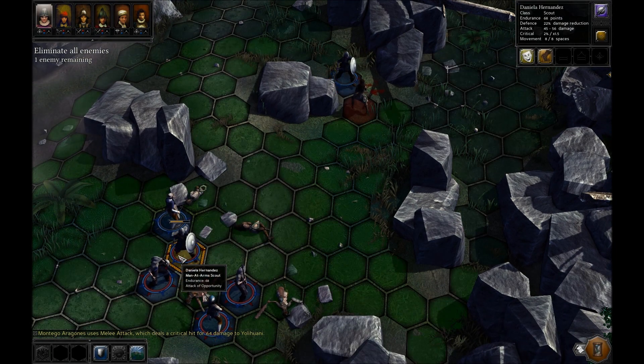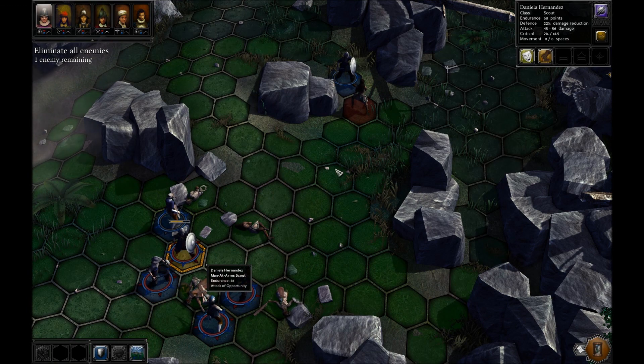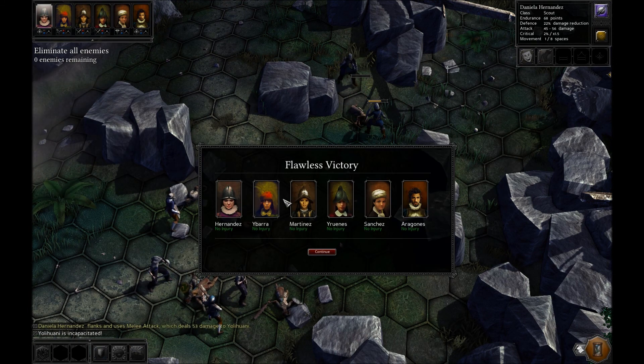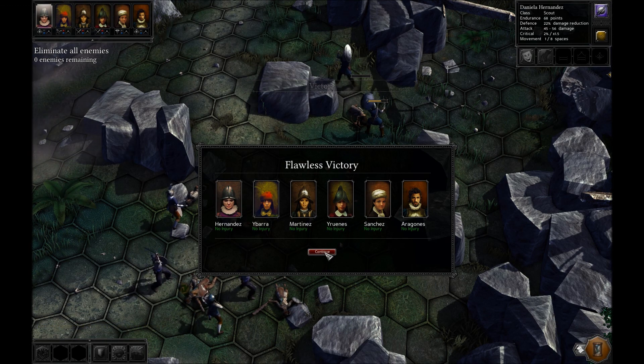Alright. Daniella. Can anyone else get within range? No one else can get within range, so I guess Daniella just go ahead and run up here and critical hit him. Boom! Yay! No injuries. Flawless victory.